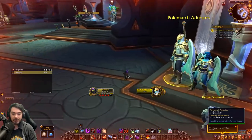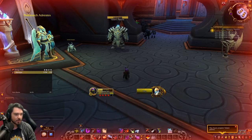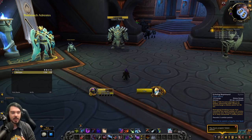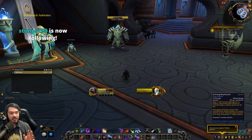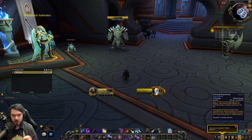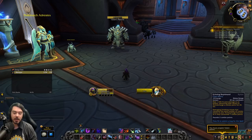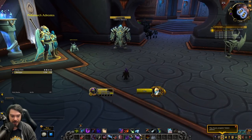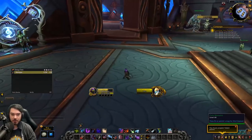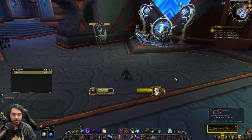The Kyrian one — Echoing Reprimand — is looking very appealing, though it has also been nerfed. The damage has gone down from 135% of attack power to 110%, so down roughly about one-fifth. They also slightly nerfed it — this used to give you three combo points and now only gives you two. I think, though, that's not too bad. This Covenant ability has started to come up in the world with the Necrolord nerfs for Rogue and now this weird Flagellation thing. Echoing Reprimand is still good.